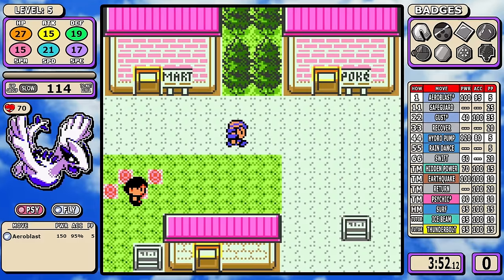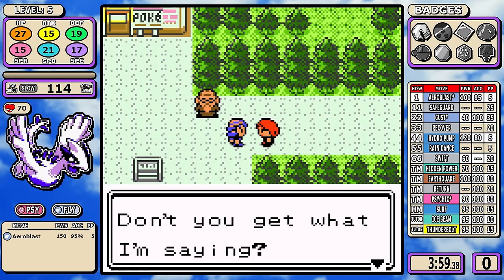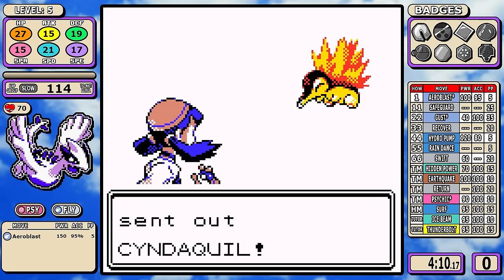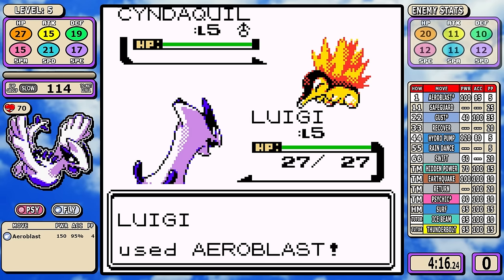The rival line today will be Cyndaquil, and let's be real, the rival rarely matters unless you're specifically weak to the three starter types. Let's go ahead and start talking about Aeroblast — at 100 base power with a high crit rate on top of getting STAB, it's absurdly strong.